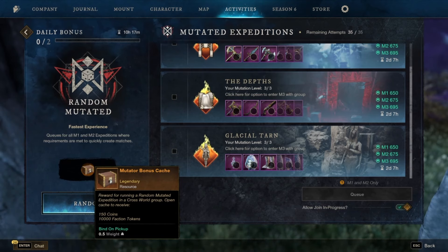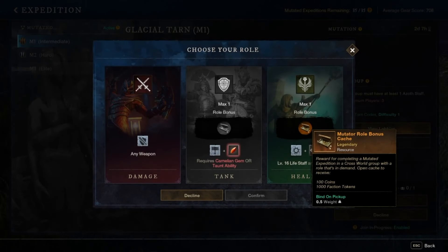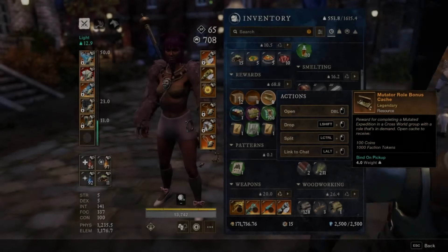Every day you can make a few thousand gold by doing your daily random mutated expedition queues. The Mutator bonus cache is given to anyone who queues a random mutated expedition. When opened, you get 1000 coins and 10,000 faction tokens. If you queue as a tank or healer, you'll also get a Mutator roll bonus cache. These caches have 500 coins and 1,000 faction tokens inside of them. Also, very nice.